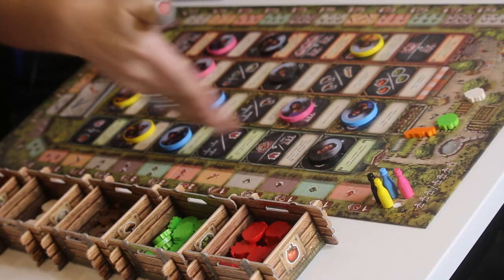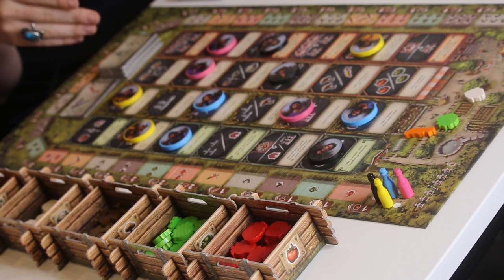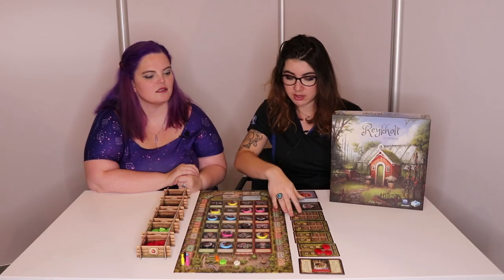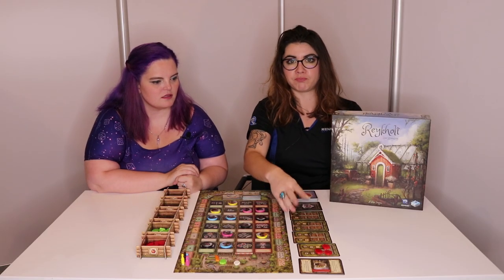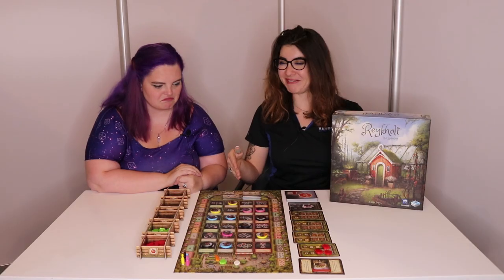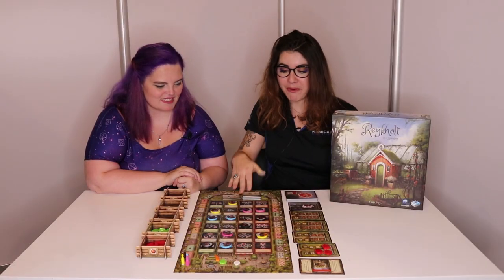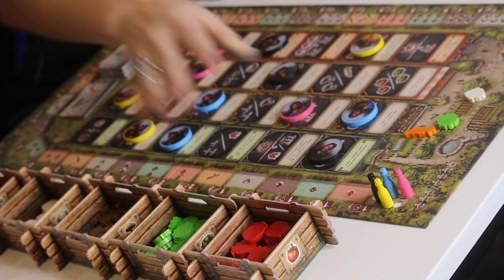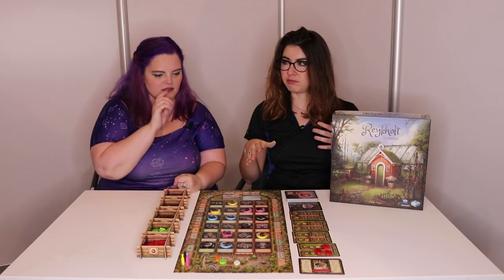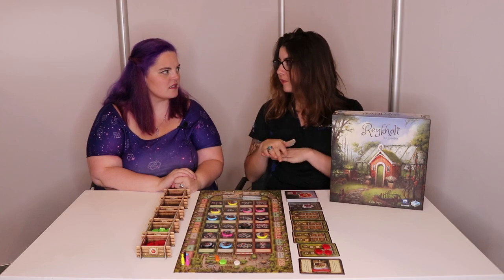There's no blocking other players, really. You may inadvertently do something that they also wanted to do, but because actions are so precious, it's never out of spite. Each column has a different theme for the actions. This one on the left is all about greenhouses — you get additional greenhouse cards so you can plant more. The second column is planting. The third is harvesting or just getting straight meeples from the source. And the last column has some really crazy combos, conversions, magic.